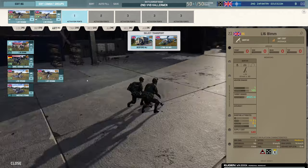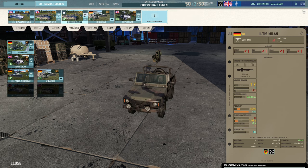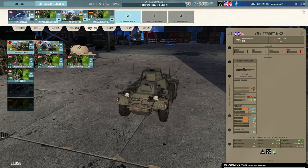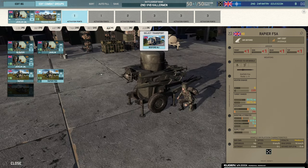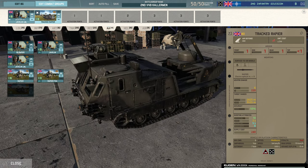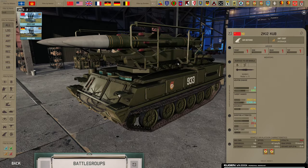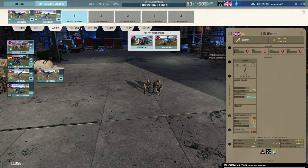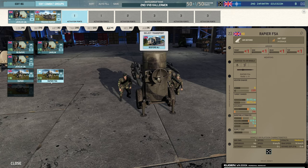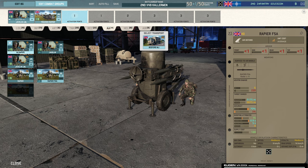81mm mortars: absolutely useless. Used to be cheaper because of how bad they are, but instead of making them better they just made them more expensive. Tank tab: you only get five tanks and some rubbish. Recon tab: worst recon tab in the universe of all recorded human history. The Javelin AA problems we've already covered. Rapier FSA doesn't have a truck version — in real life the radar is on a separate truck, but in-game most AA abstracts that as one unit. For the UK, they just don't give you the radar.